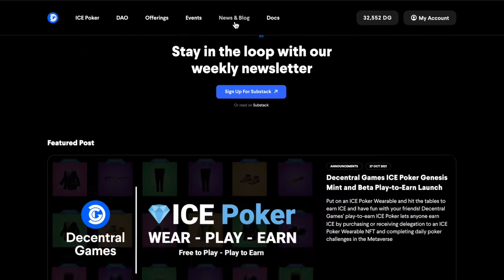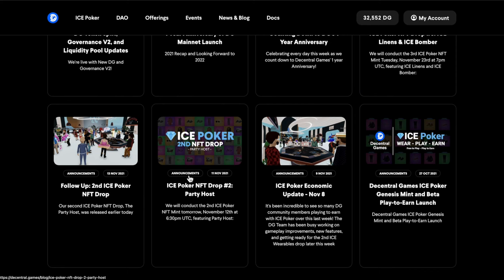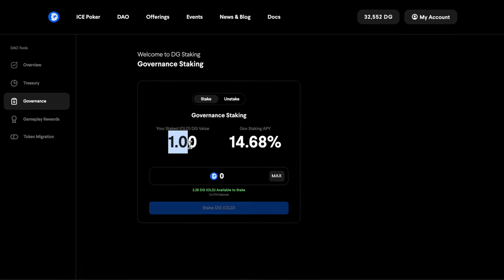Minting of new ice wearables occurs in small batches and is announced via blog post and Twitter. It's a requirement to have at least one old DG token, or the equivalent of the new xDG token, staked in DG governance in order to participate in ice sales.